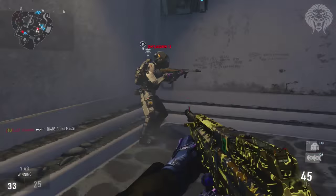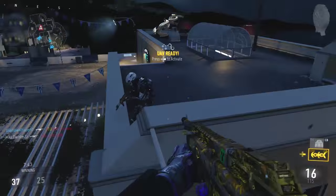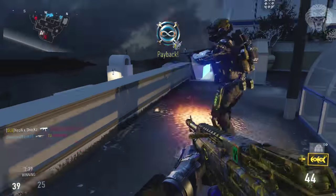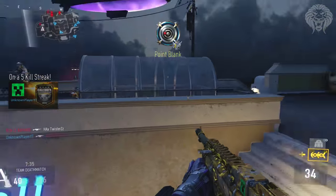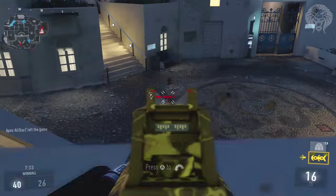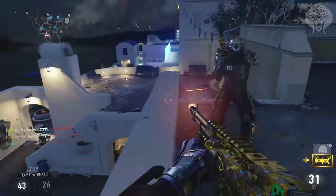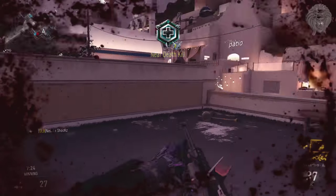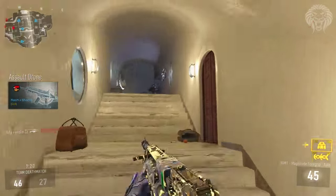They're probably going to be personalization packs. Normally with camos you get a full pack — you pay a few dollars or pounds and you get the camo, a reticle and red dot sight, an emblem, a player card, and the exo suit and helmets. That's what a full personalization pack is. Right now we've only had the armor sets announced as obtainable through supply drops, and we're not sure what's happening with the corresponding camos, which are definitely in the game.